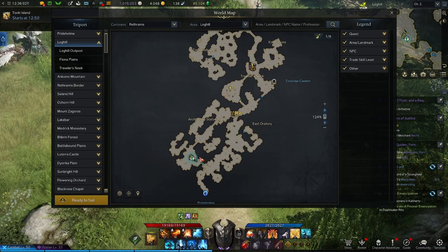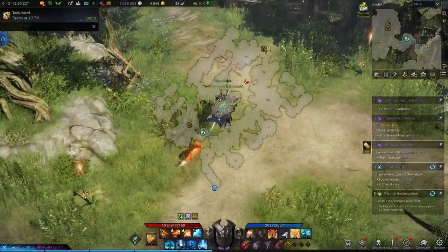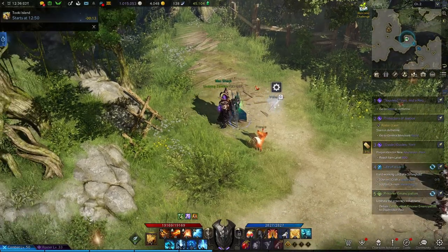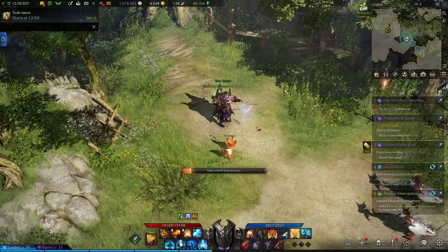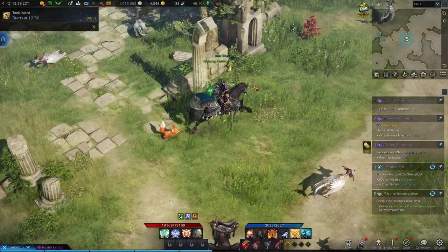We're going to start out at the southmost Tri-Port area, the Fiona Plains. Start by heading south until you reach your first vista — it'll be right before the jump. Afterwards, go ahead and make the jump and continue just a little bit to the east, right beside this pillar where you'll find your first Makoko seed.